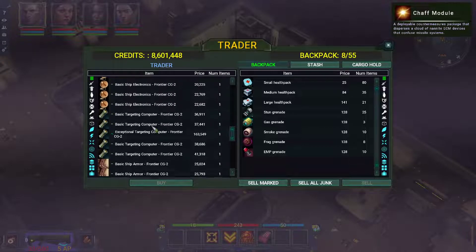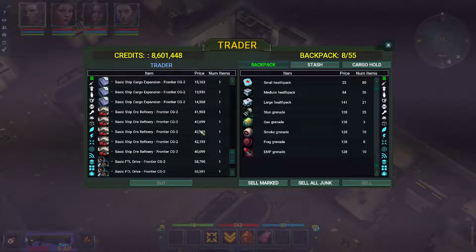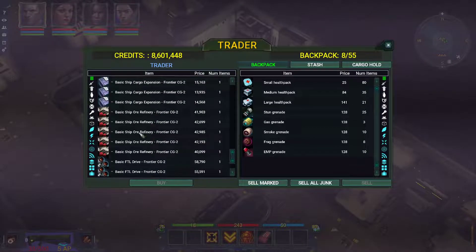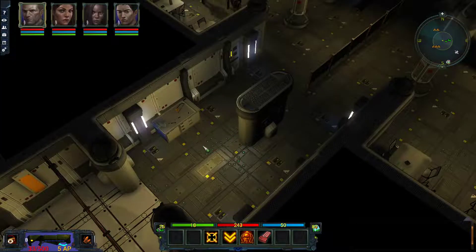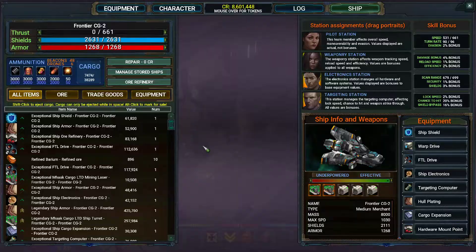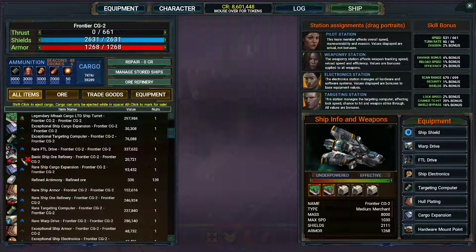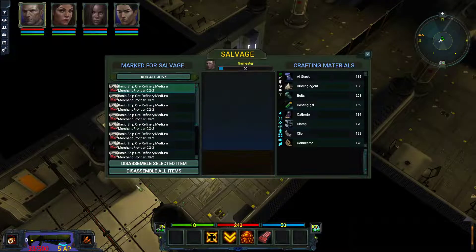Maybe not. Anyway, I'm going to buy my basic ore refineries — there they are, they're quite expensive. I'm going to see if I've got enough because it's chewing through my money. I'll go straight to the crafting bench. First things first, I need to salvage all of the ones I've purchased — I've already ctrl-clicked to select them for salvaging. Hopefully I bought enough, but they are expensive even at the basic level.